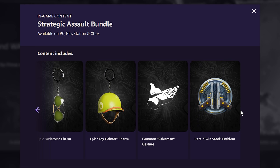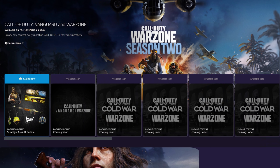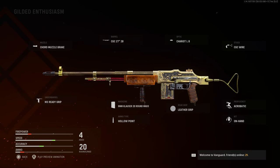The bundle also includes the Gilded Enthusiasm BAR blueprint, the Aviator's Charm, the Toy Helmet Charm, the Salesman gesture, and the Twin Steel emblem — all absolutely free. The only thing you have to do is link your Amazon Prime account with your Call of Duty account from that page, which I'll link in the description. Once you claim it, just restart your game.